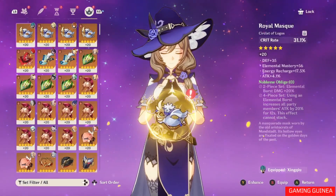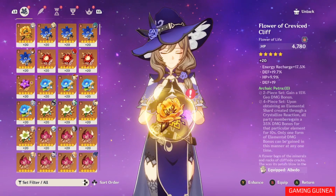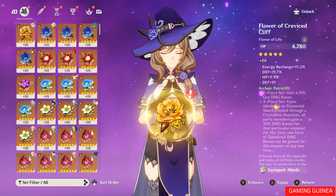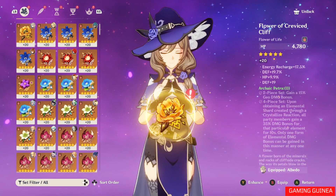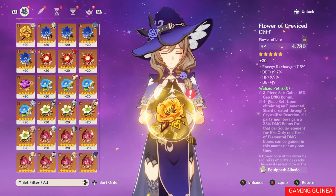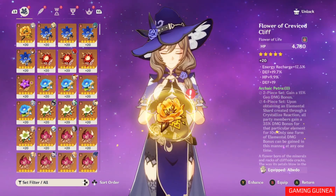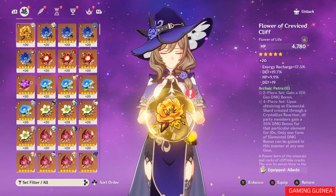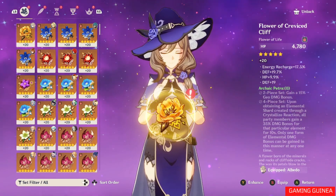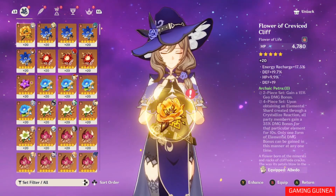Artifacts can be set up to five pieces. The first is the Flower of Life, which always has flat HP as the main stat — there is no flower out there that has anything other than HP for its main stat. Because of that, you will never have a flower with an HP percentage boost in its substats — the main stat and substats are always different.